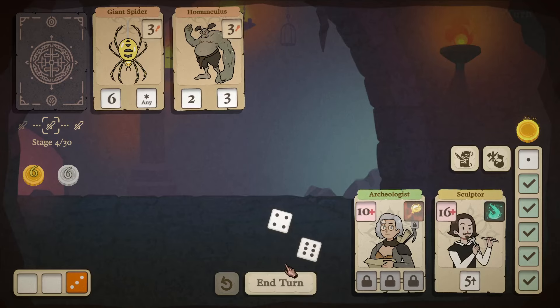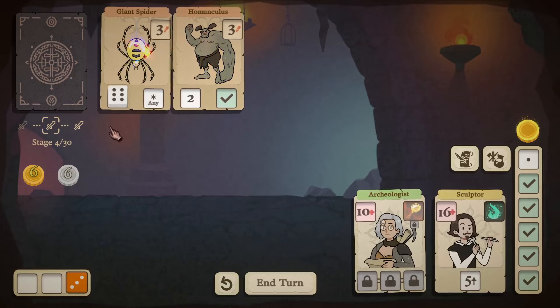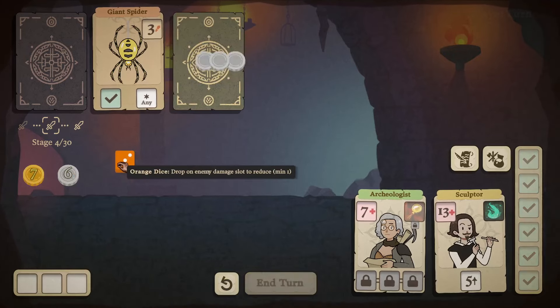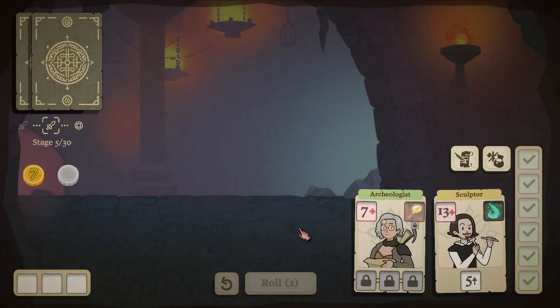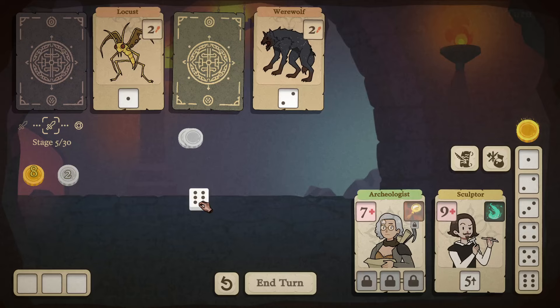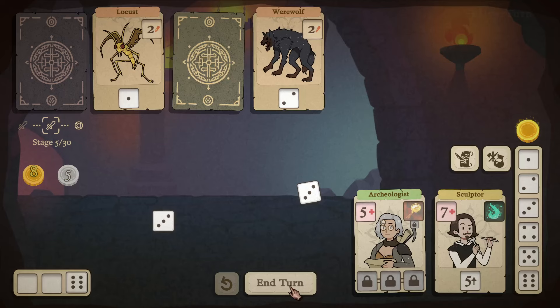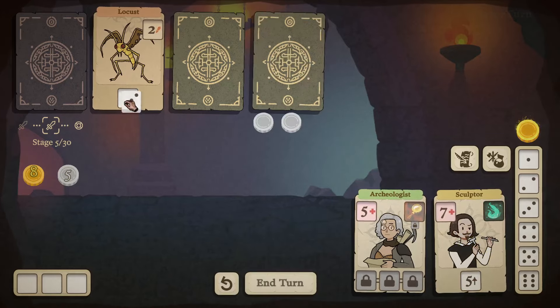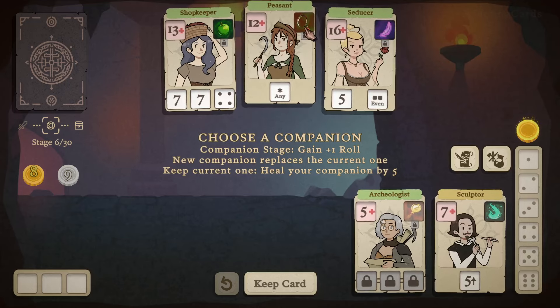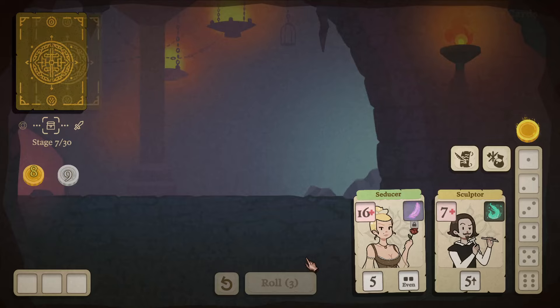Their ability is practically useless to us now. We'll take six damage here — there's the one that I wanted. End the round — take four instead of six. Taking care of those enemies. Shopkeeper time! Gain silver equal to dice value — let's go for the Seducer since she's got the most health.